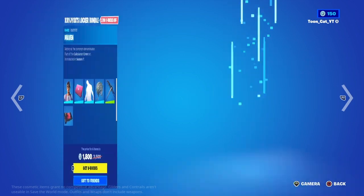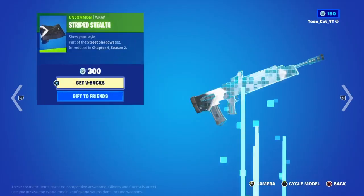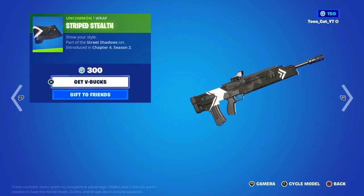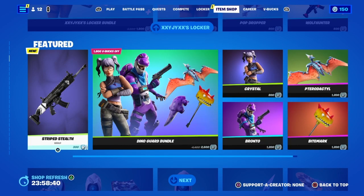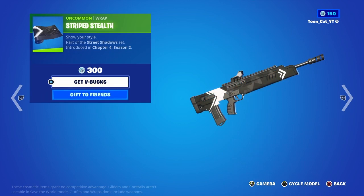Moving on, there's a brand new wrap called the Straight Stealth Wrap. This appears to be for the Shadow Ruby skin, because it says 'Straight Shadow.' It looks nice. I don't know why it's listed as uncommon even though it has the Shadow Series in the background — it's supposed to be a Shadow Series wrap.